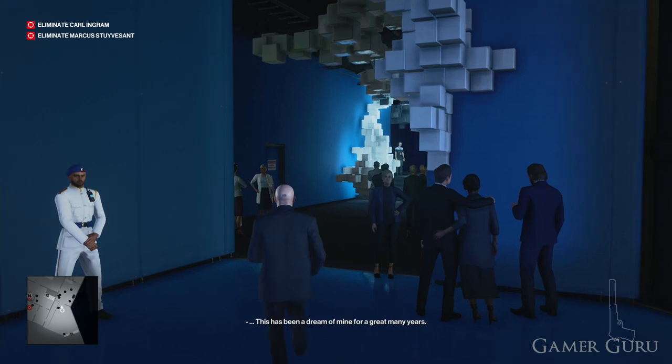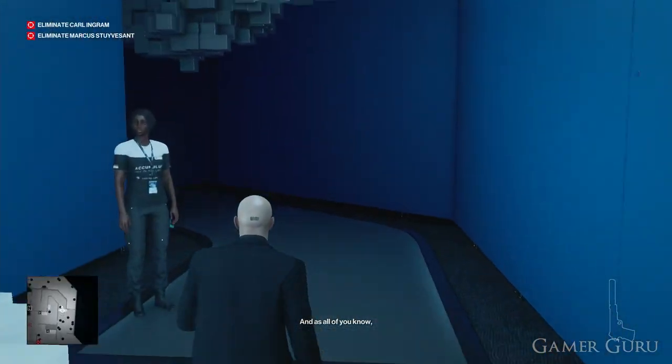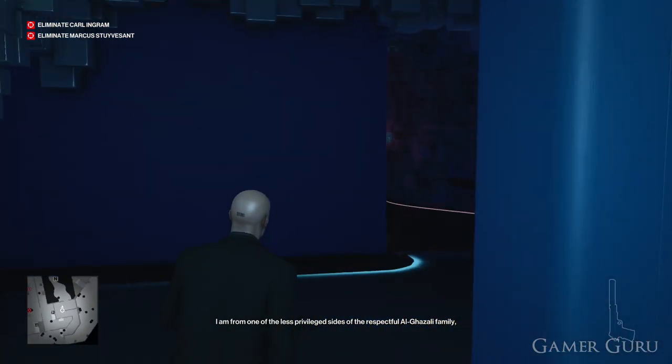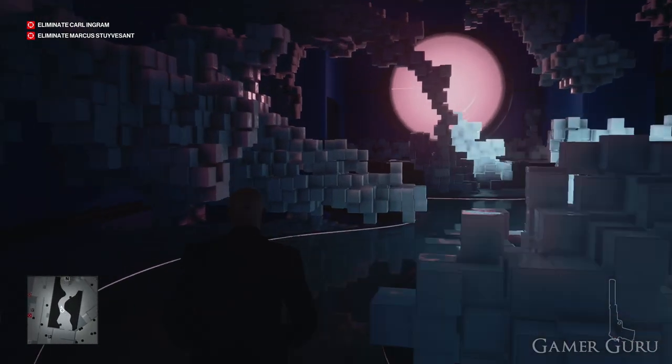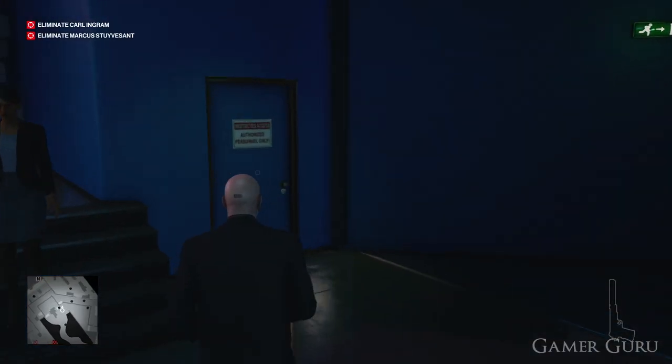From the starting location we're going to follow the pathway shown in the gameplay. Go past the Black Gold Bar all the way through until we get to the art gallery. At the end of the art gallery there's going to be a door on the right-hand side which says Staff Only. Don't worry as you're pretty safe going through this doorway even without any disguise, as there are no enemies on the other side.